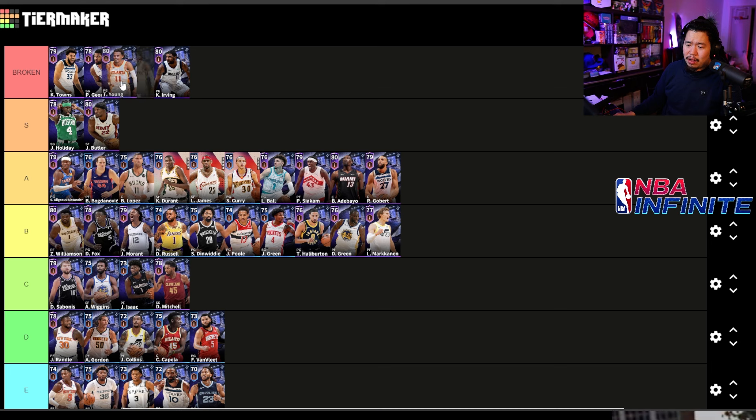Kyrie is S tier. Kyrie and Trae Young — you're probably not going to get them, let's be honest — but a Kyrie main that knows how to crossover is like a strictly better Shai. With Shai you have to go one-on-one to cross someone up, but Kyrie's ability just crosses people automatically, which is absolutely crazy.